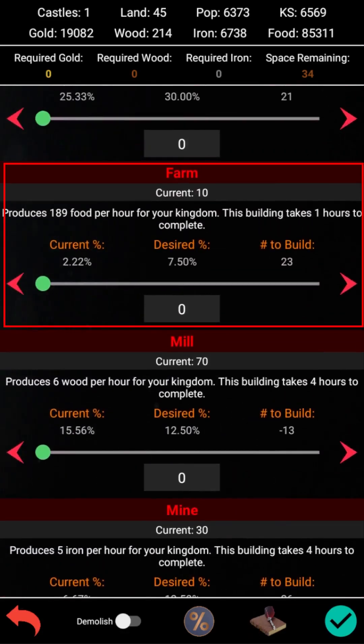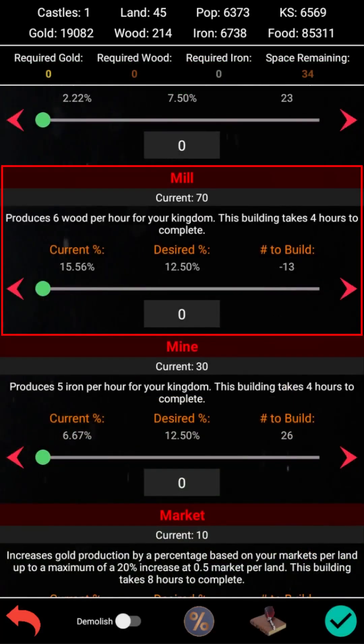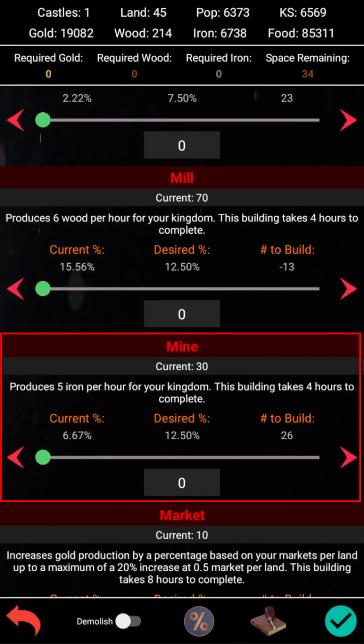Food is obtained by building farms or by slaughtering animals in your pasture. Pasture slaughtering is a bit more tricky to manage, so it's recommended that you stick with farm production if you are new to the game. Wood is produced by building mills and iron is produced by building mines.